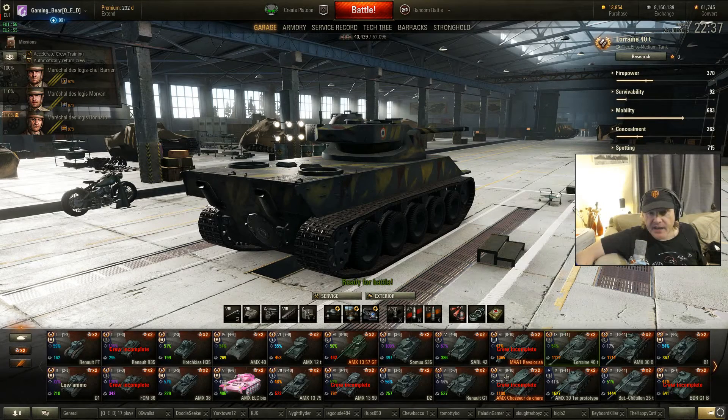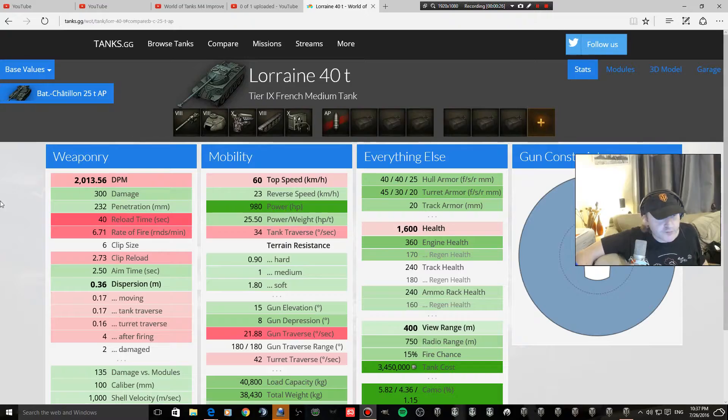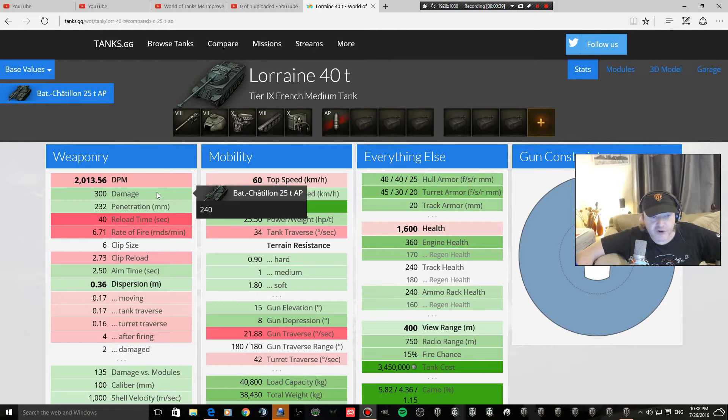So what we're going to be getting is a new vehicle called the Bat Chat 25 TAP. The DPM is going to go from 2013 up to 2460 — a useful change. The damage is going to drop to 240 per shot alpha-wise from 300. The pen is going to go to 200, so it's not going to be as good, and this is one issue — I don't think it's going to be quite as usable as the Lorraine.